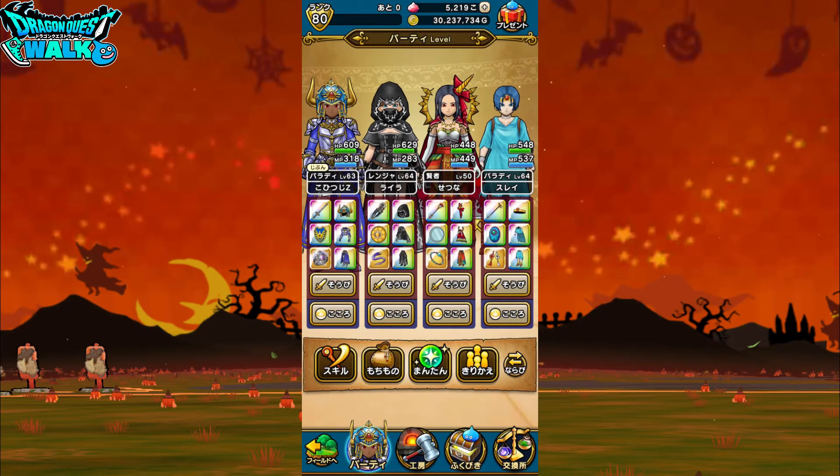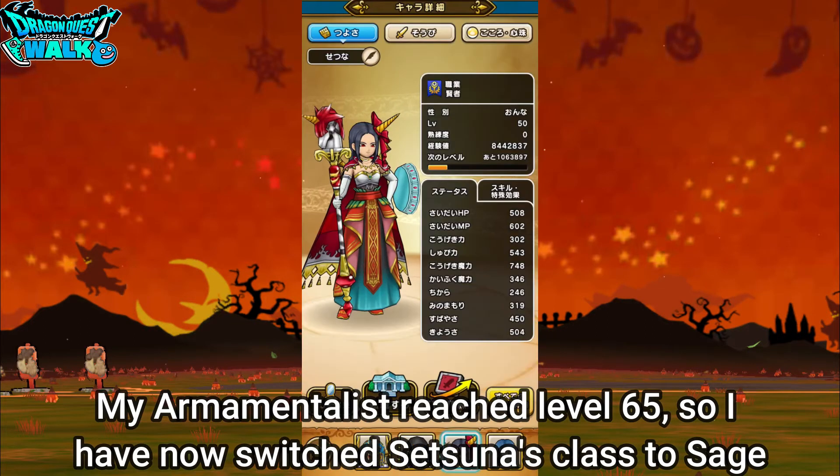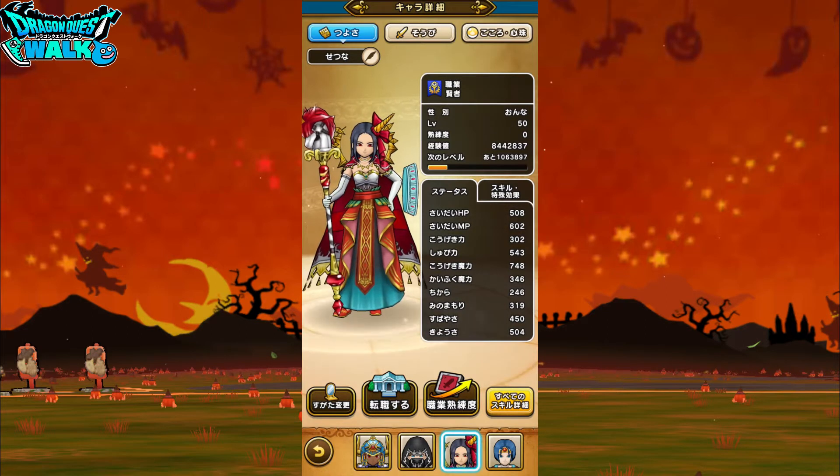You're also going to see something a little bit different in this party. The character that was my Armamentalist is now going to be a Kinja — a Sage. My Armamentalist actually got up to level 65, which is the max level, so I am now starting back with a level 50 character and leveling this character in the Sage class to level 65.